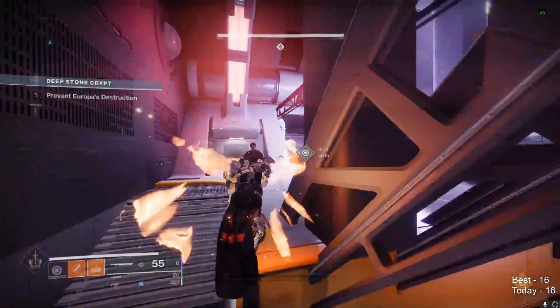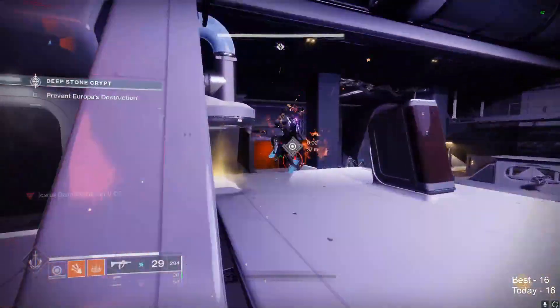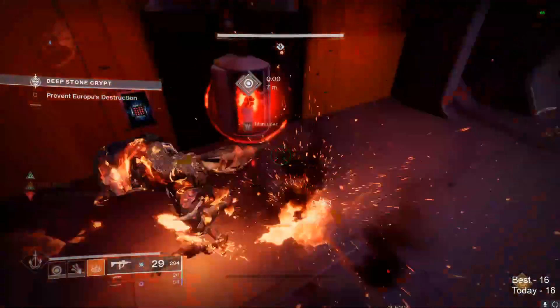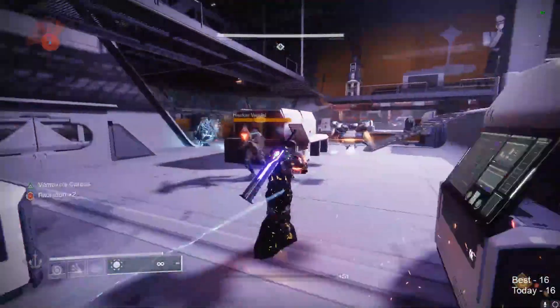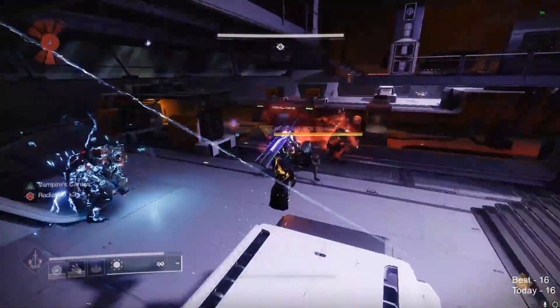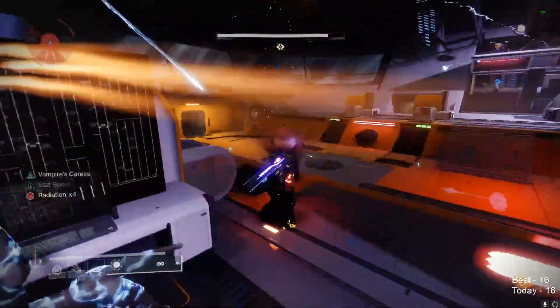There are discrepancies in this, however, where in rare cases balls that should have despawned don't, or ones that should have stayed do despawn. What I have described is accurate in the vast majority of cases. After suppressing and despawning two of the three balls, I run over to the remaining one, proc my current buff off of an add, and run to bank it in the middle.